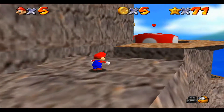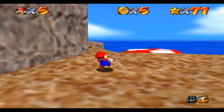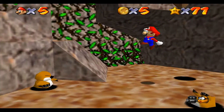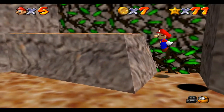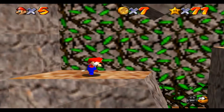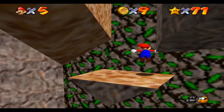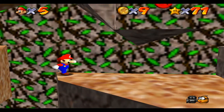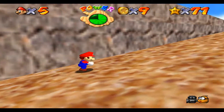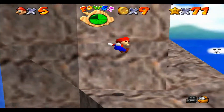If you're curious about the actual way to go — I don't know why you would be, but just in case — you're simply going to run circles around it and you can climb up right there. We could show this off when we're actually getting the eight red coins. It's super energetic today.